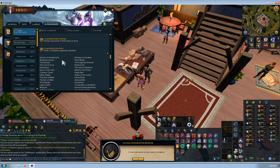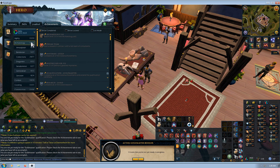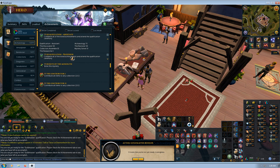Now if you lose your spot, to get back to it you can just click the Guildmaster again and click Next. Sometimes it breaks, so you just go to Achievements on the left, then Skills, then Archaeology, and scroll down to get to Assistant, Associate, or whichever one you're up to.